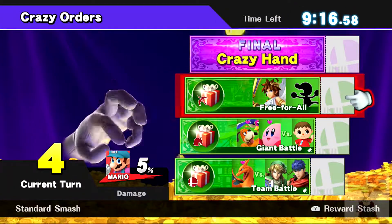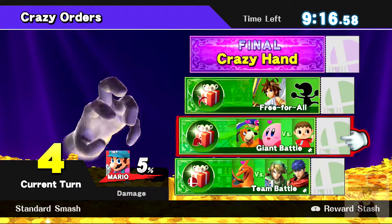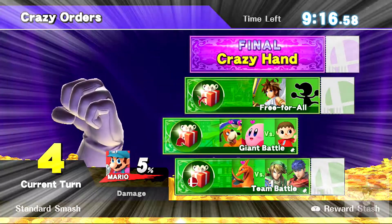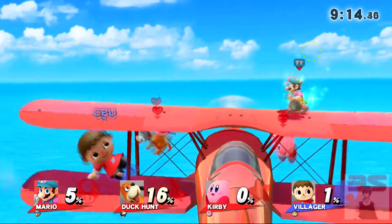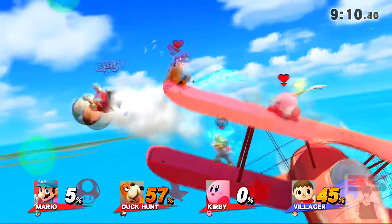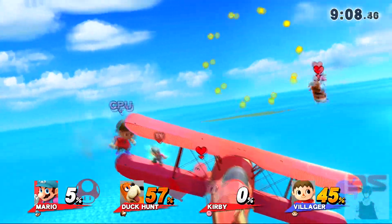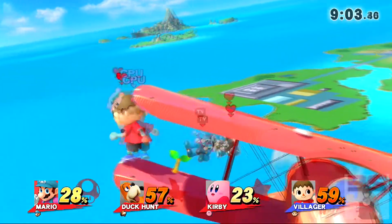In giant battles, the CPUs are idiots and will hardly ever attack you. You want to use your Fast Fireball as soon as you can, because there are chances for your opponent to attack your teammates or for your teammates to land the first attacks. But after round 10, you should avoid all giant battles, as the CPUs start getting smarter and will definitely do a lot of damage and KO you quickly.